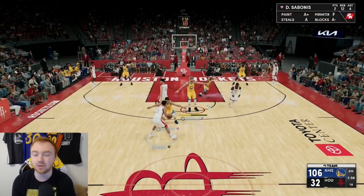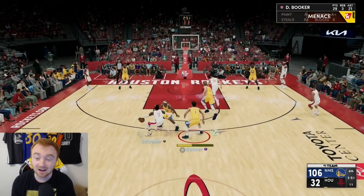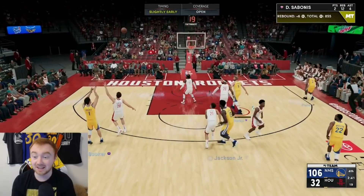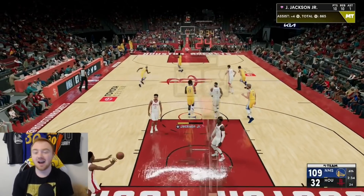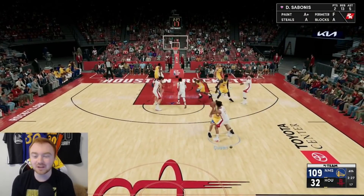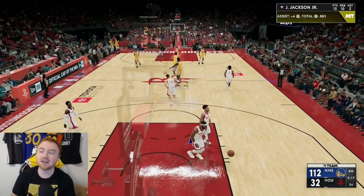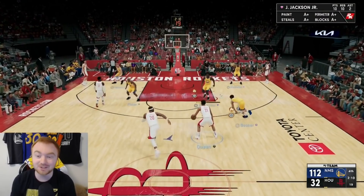The score is now 106 to 32. I stopped running the play for a bit to take advantage of takeover — when you get takeover, shots just drop through the net. We're actually two rebounds away from completing the pink diamond centers rebounds challenge, which is another XP reward. With Jaren Jackson Jr., it's funny — I had planned to go for assists but he ended up with 12 or 13 blocks instead.